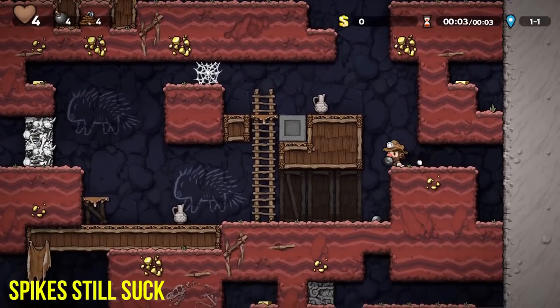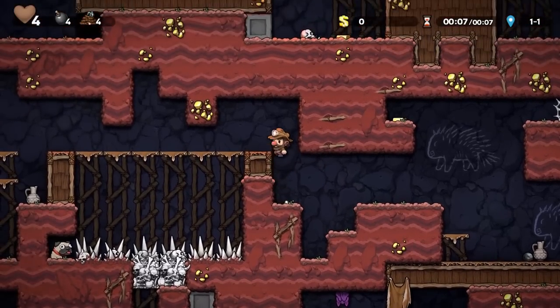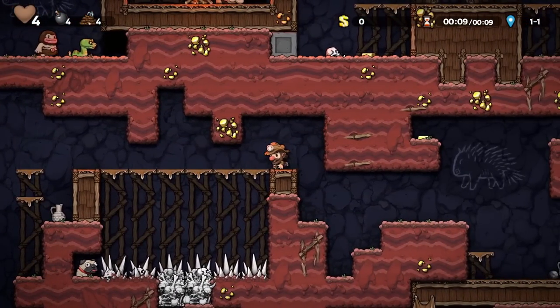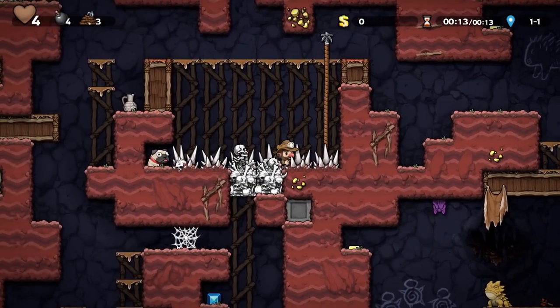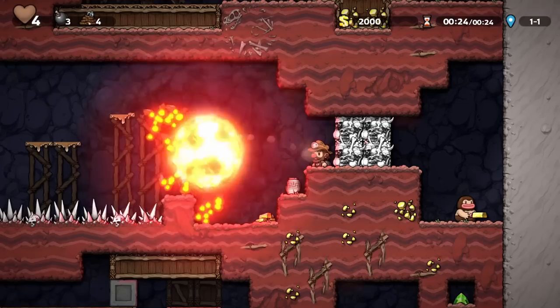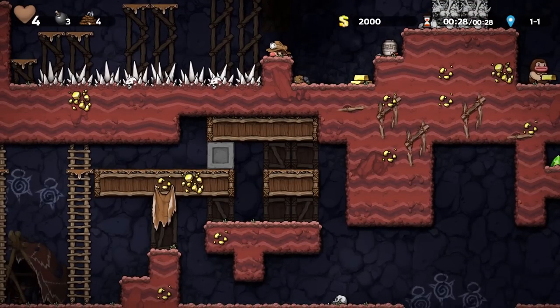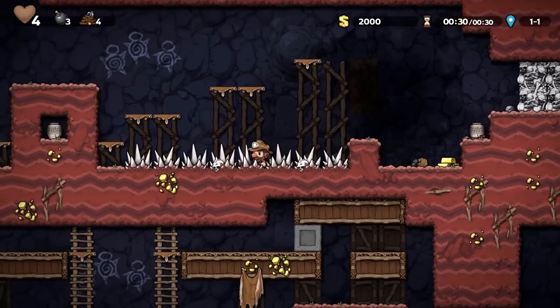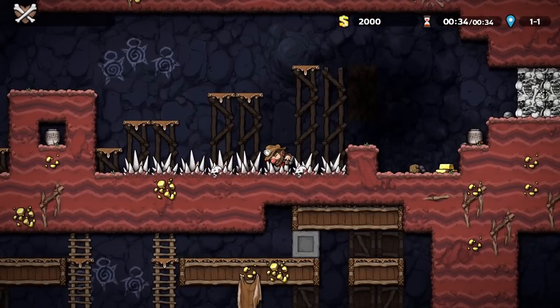Spikes are the bane of everyone's existence in their early hours of playing Spelunky, and even for some of us later into playing the game. Some people still don't realize that you can in fact run straight through them, rope down into them, jump into them from the side, and crawl down into them from a one-block-high situation. Knowing this stuff can help you better avoid unfortunate deaths. However, you will still be killed by spikes — a lot. But less.